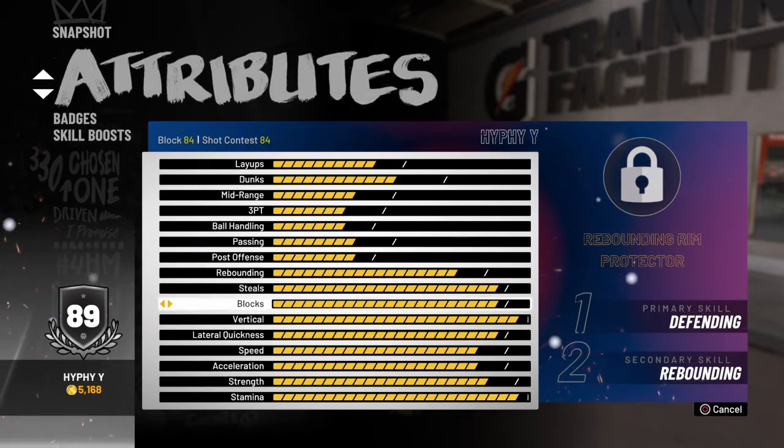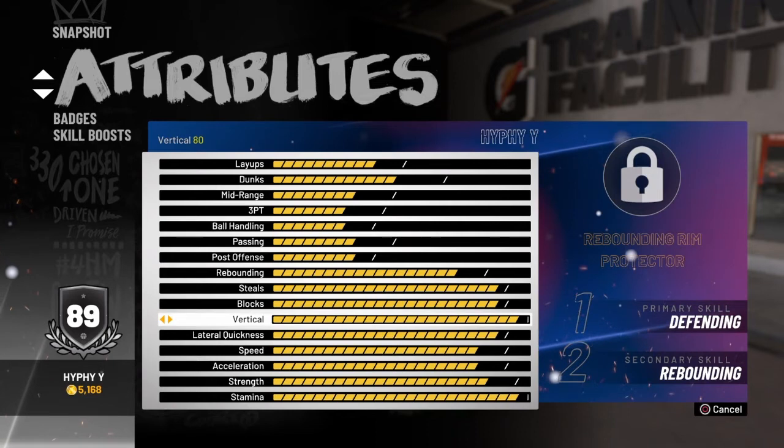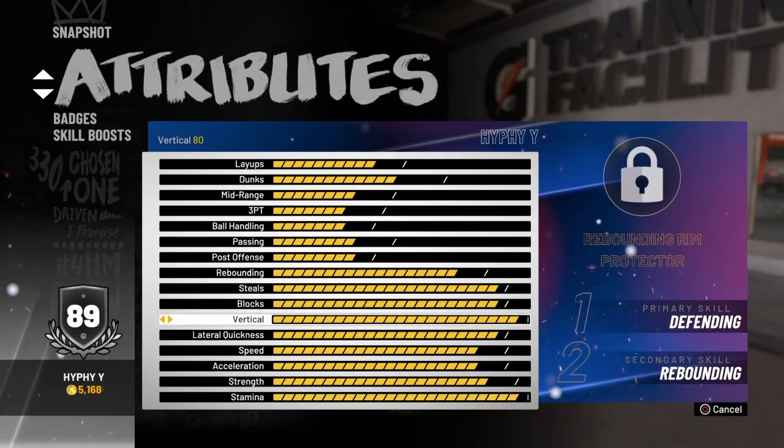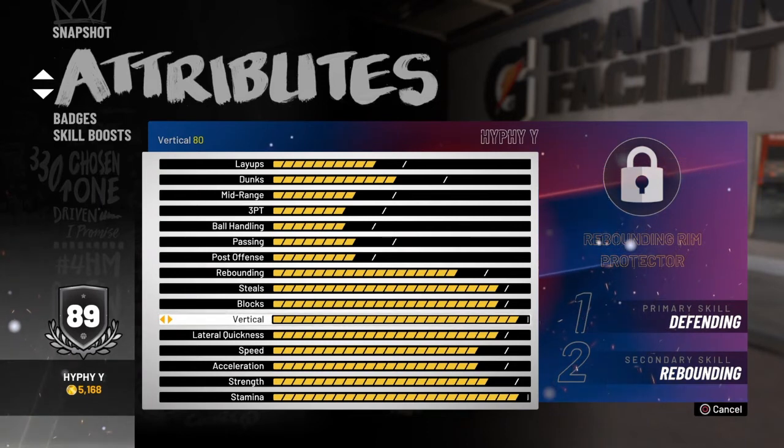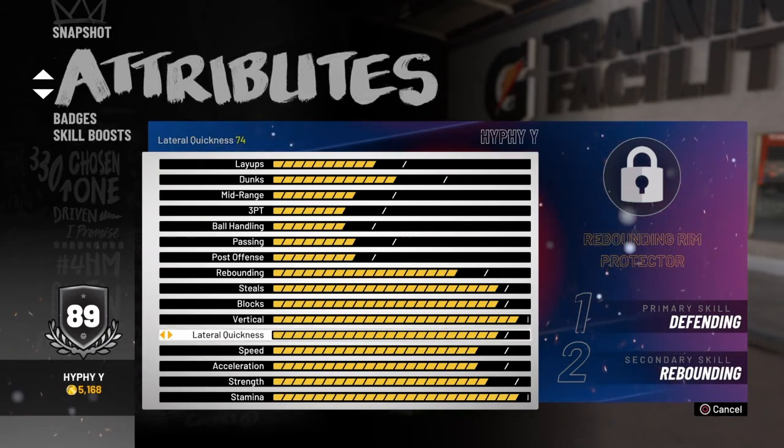Block is 84, shot contest is 84. Blocks are really good as you guys can see — I got some crazy blocks, but most of your badges have to do with that stuff and my wingspan is pretty big. Vertical — this is the most crazy stat for a center. For a 6'11 I have 80 vertical, that's higher than some guards. This is insane. You can literally jump over 7'3 centers, and as you guys can see I was jumping over people in there.